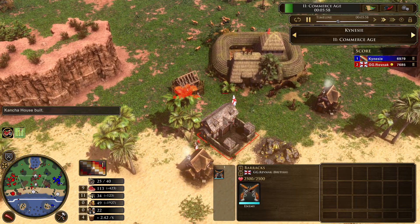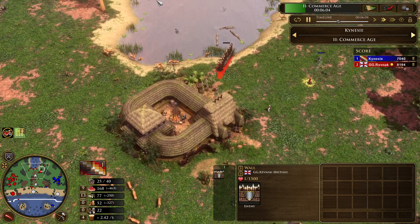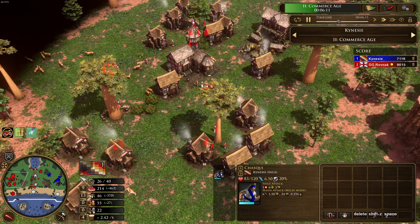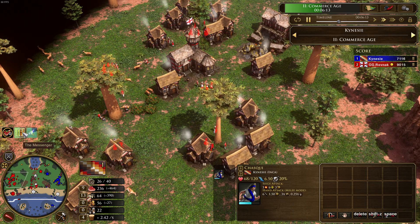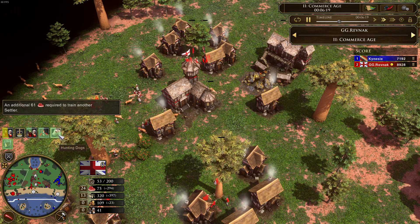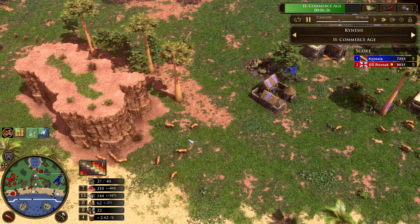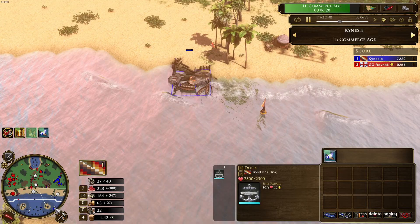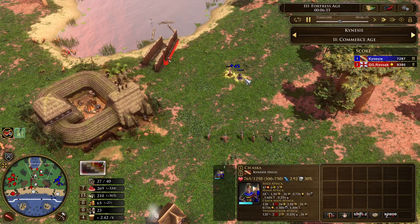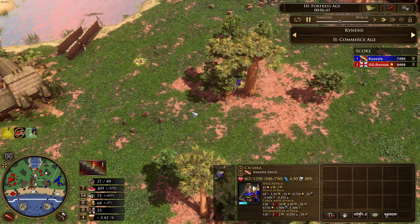More manor houses are being built along with a small wall to close up a choke point. Kinesi ages up to the third age with the messenger. Ravnak is not going up yet; he researches hunting dogs and the granary upgrade, and ships in 5 settlers. Kinesi keeps producing fishing boats. There's a small fight where his Chaski kills the explorer and then the longbowmen there — Kinesi's Chaski going like Leonidas from 300.